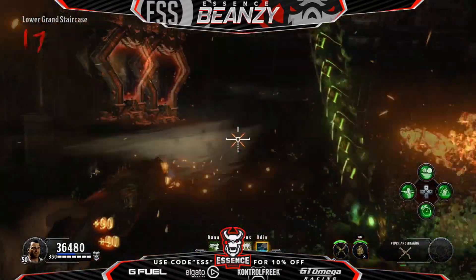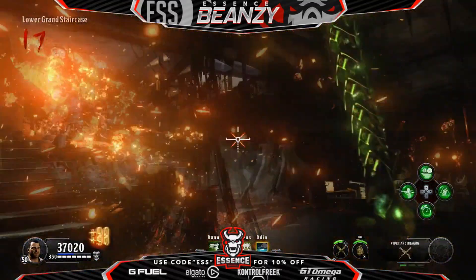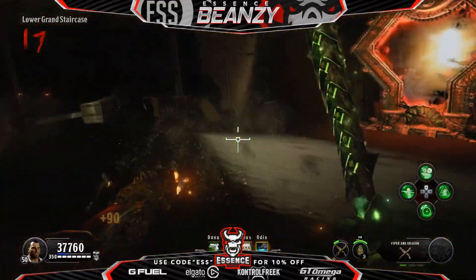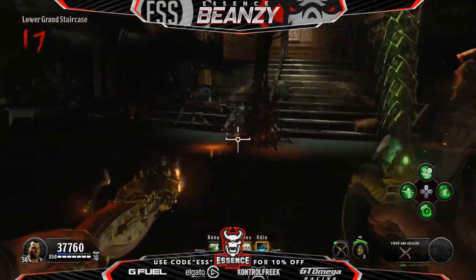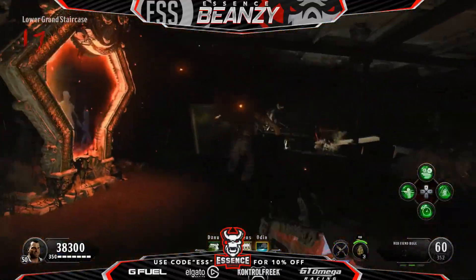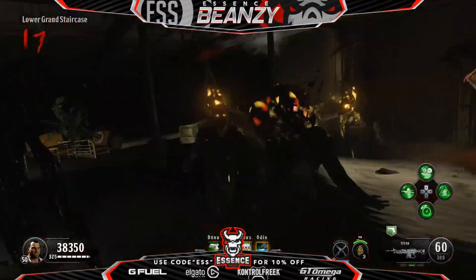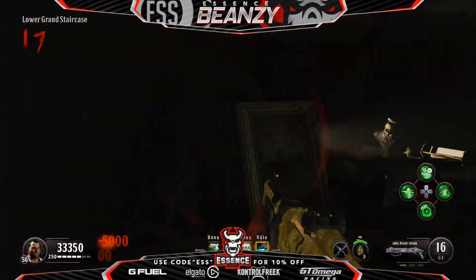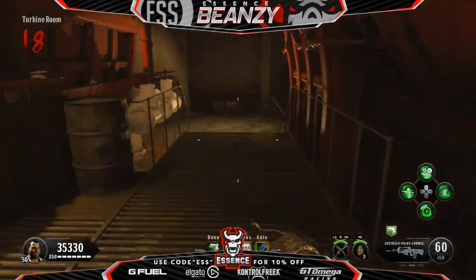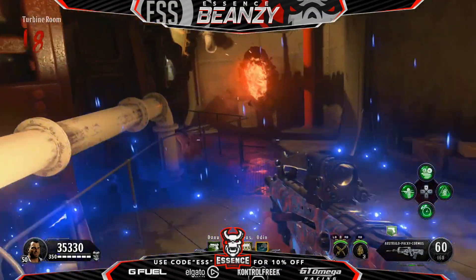The third known location is down where we were for Pack-a-Punch earlier. It is normally situated in the corners over here, and we need to unlock it with the Stoker's key. The fourth location of the Kraken's box is normally situated in the corner of the turbine room, right next to this teleporter.